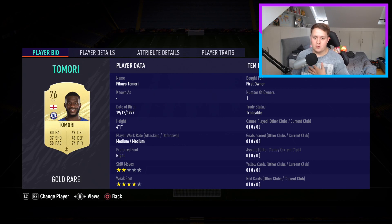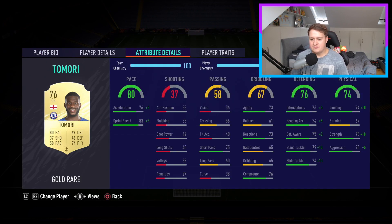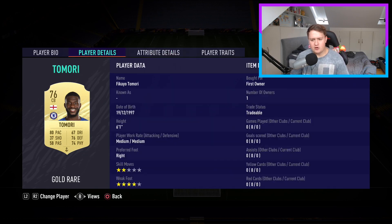Moving into the first centre-back, it's the Chelsea boy Fikayo Tomori. 80 pace on a centre-back is what you want, and four-star weak foot is very useful. Medium-medium work rate isn't bad — he won't be bobbing up the pitch too much. 6'1" is a very nice height for a centre-back, and with that pace you'll definitely take it. His defending and physical are really good, and with the anchor chemistry style it's thoroughly improved. A very, very good cheap option.